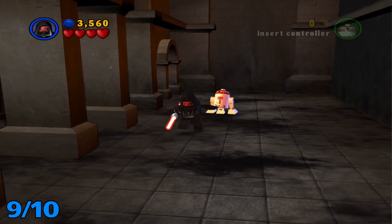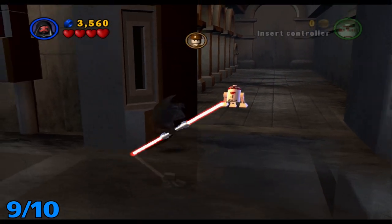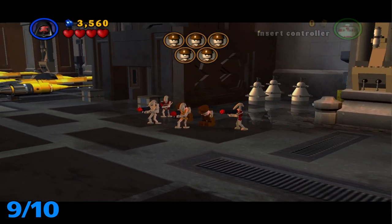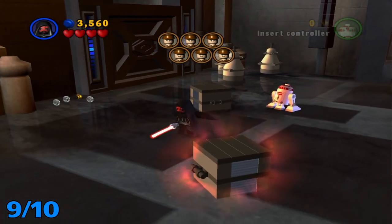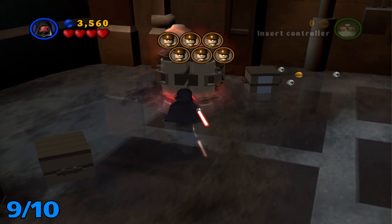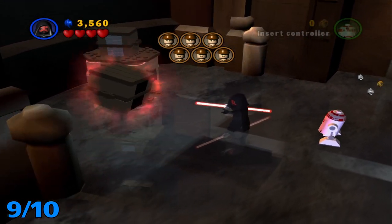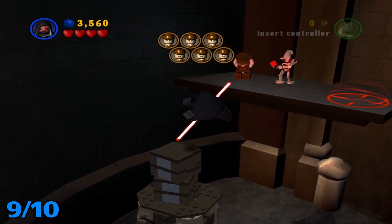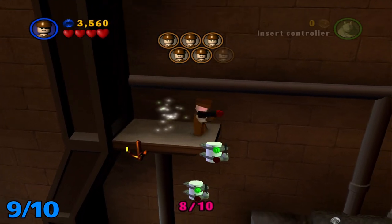For the next minikit, it will be in the next room once again. Once you get through this little hallway, you're going to want to take a lift and help all these captured people. Make your way all the way over here to the very left person and use the force on all these objects. I believe this is one you could not get during the actual story. Once you get up here, kill this guy, set that guy free, select the grapple character, and grapple up here and grab the minikit.